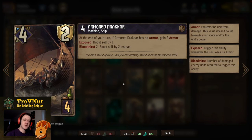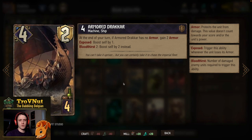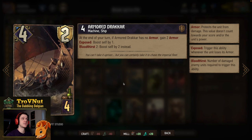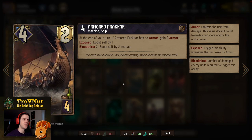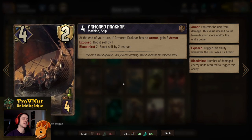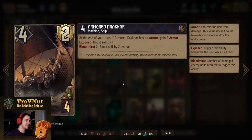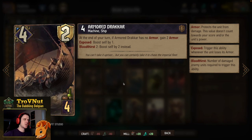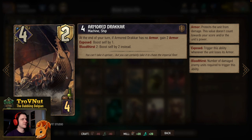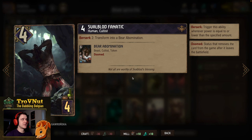Next up we have a double Armored Drag Car. We're trying to damage ourselves a lot, so this card is perfect for that — four power and two armor for four provisions. At the end of your turn, if this card has no armor anymore, you gain two armor again. If it loses the armor, it boosts itself by one. If your opponent has two damaged units or more, you boost yourself by two instead — a very good damage taker that also boosts itself a little bit.